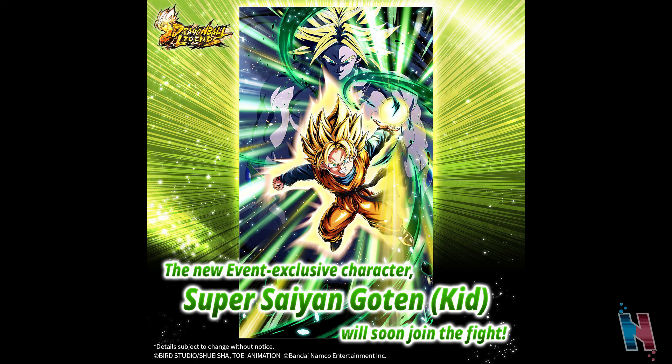We've already had instances of the Legends team giving us characters from an upcoming movie or series early. A prime example would be Superhero — we got Gamma 1 and Gamma 2 in Dragon Ball Legends extremely early, I believe around February or March of that year, while Superhero didn't even release until the final quarter. So maybe — complete speculation — if we were lucky enough to get some characters from Dragon Ball Daima in Legends through this campaign, that would be really cool.